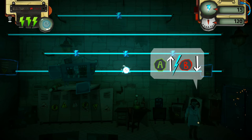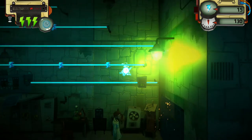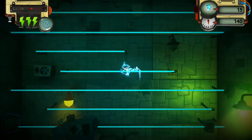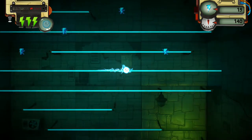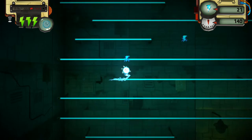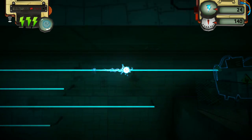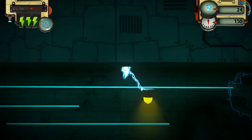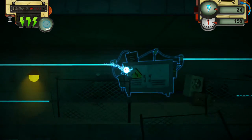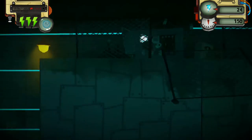There must be ways to move up to the next track. So A and B is up and down. I gotta try and collect everything. I don't know if collecting everything matters — whether for achievements or for the gameplay itself — but I'll try to collect everything just in case.